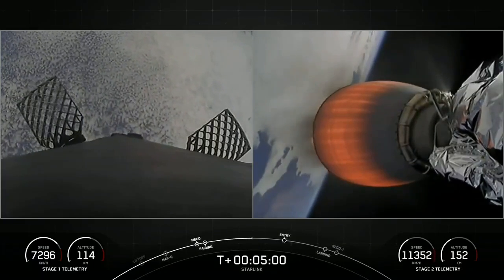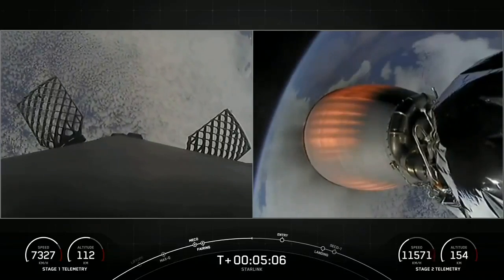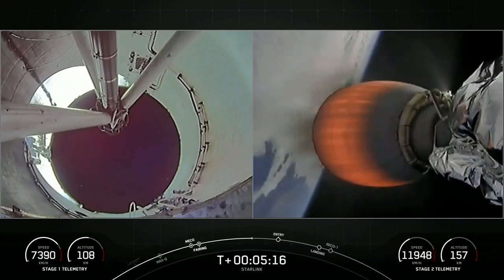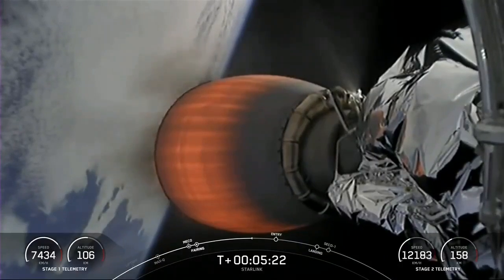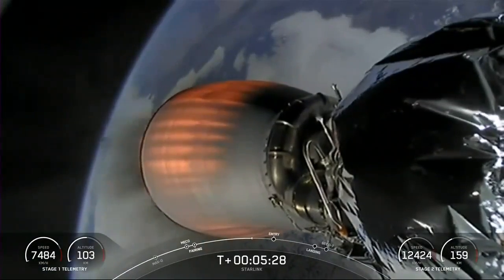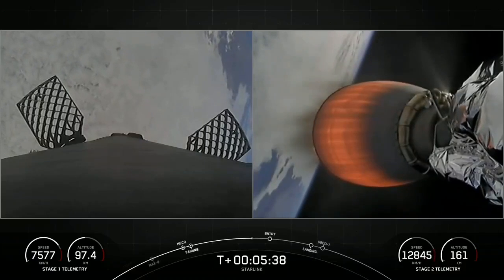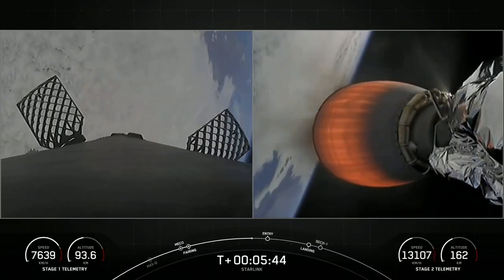Today's mission marks SpaceX's 45th launch this year. Both vehicles are following nominal trajectory, so everything looking good. The booster previously supported NRL 87 and 85, SARA 1, and a Starlink mission, making today its fifth flight. Starlink is a satellite internet constellation designed and manufactured by SpaceX to provide high-speed, low-latency internet to people living in remote and rural locations all around the globe. Service is currently available in 49 markets around the world.